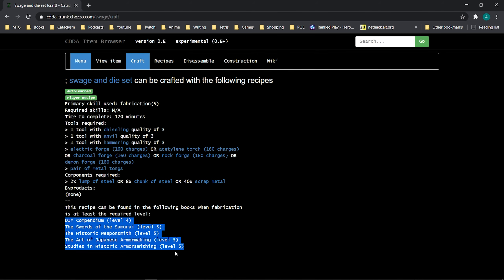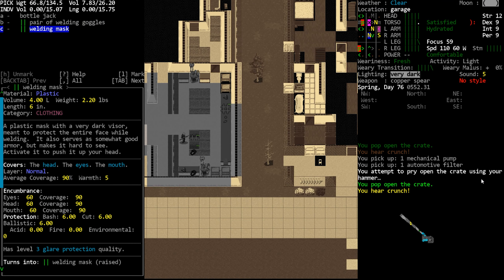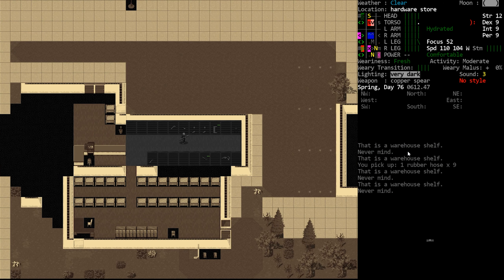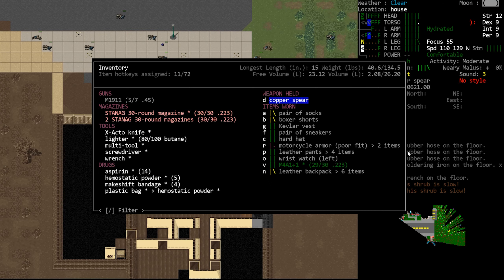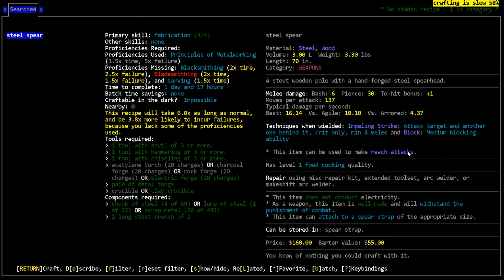So we went out into the town in search of a hacksaw. We went to the garage we'd explored previously looking for one, but it was one of the really crappy variants that doesn't have anything in it. We came back to base pretty much disappointed. So instead we focused our attention on making a steel spear, which is an improvement over the copper spear we had previously — and that's where we are now.